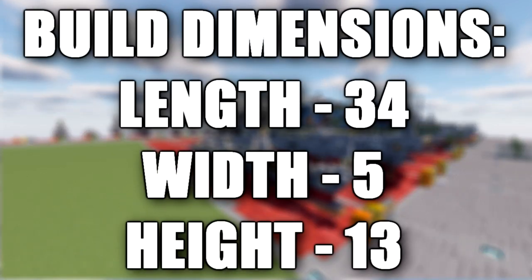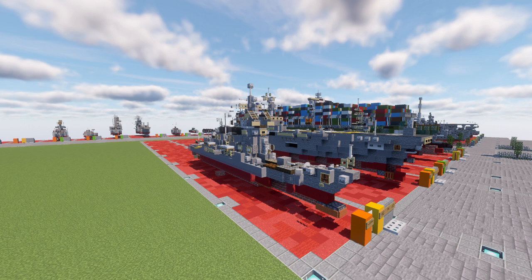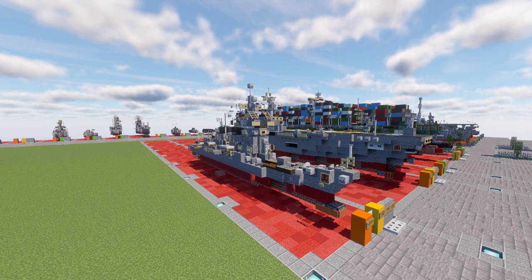In this tutorial we're going ahead and building the JS Atago, Atago class guided missile destroyer. The JS Atago or DDG-177 is the lead ship of her class of guided missile destroyers in the Japan Maritime Self-Defense Force. She was named after Mount Atago and was laid down by Mitsubishi Heavy Industries in Nagasaki on April 5, 2004. Launch ceremony happened on August 24, 2005 and she was commissioned on March 15, 2007.